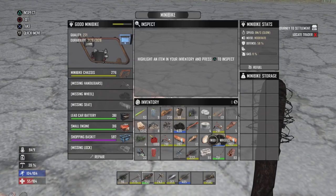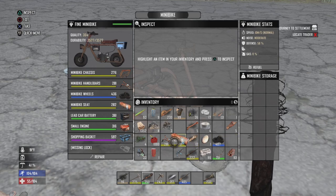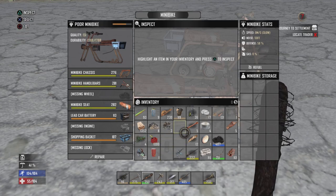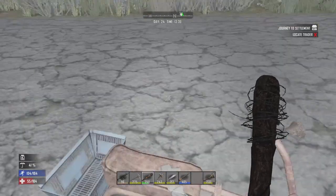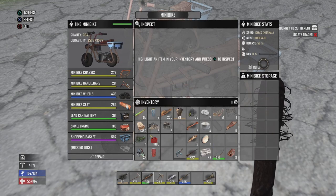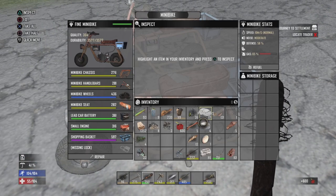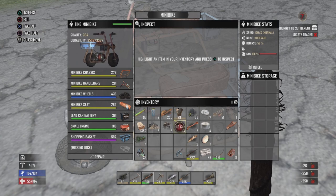Alrighty everybody, after a little bit of time and crafting, I have finally got the pieces needed for the minibike going for both of us. The one thing that Fangs needs is the engine, which I have. Let me just fuel up mine really quick. I've got a thousand fuel for it already and a gas barrel I can turn into gas. My minibike is at level 364. That's wonderful stuff — oh yeah, it's got some good speed to it.